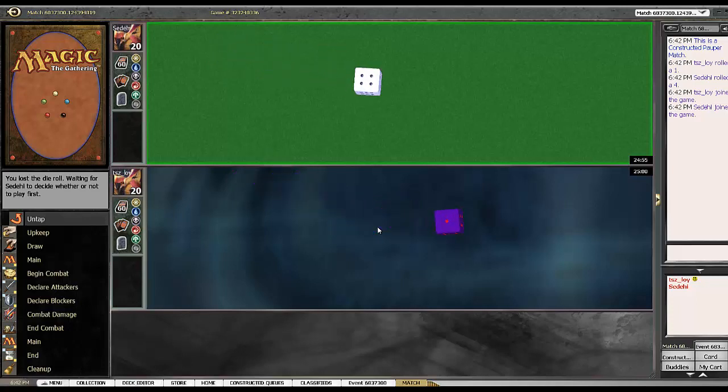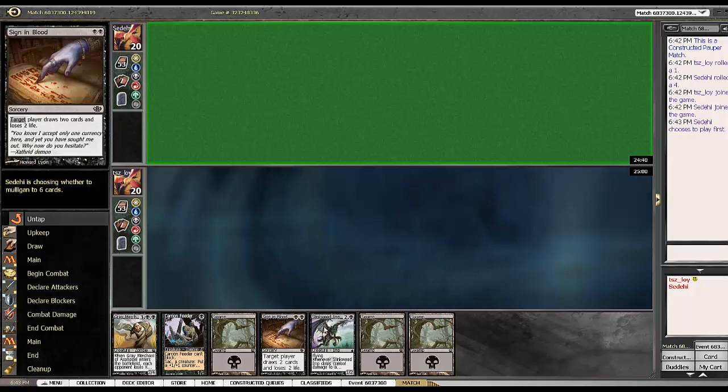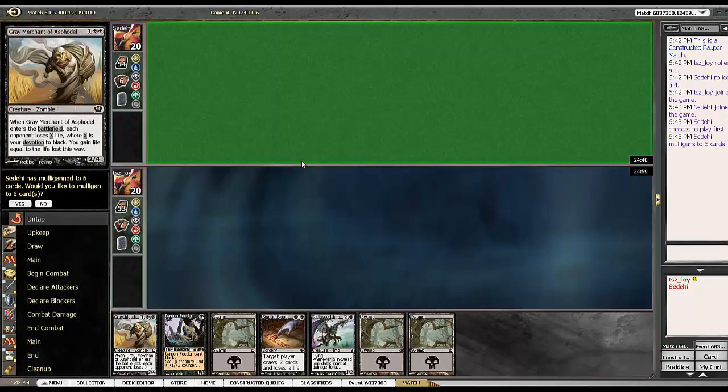Here we are in another match with Black Dredge, Pauper Devotion, something something. We've lost the dice roll. Let's see what he does — I imagine he'll be taking the play. This hand's fine. Anything that goes 1, 2, 3 in this deck is normally pretty good. Would I like to mulligan to 6? No, I would not.